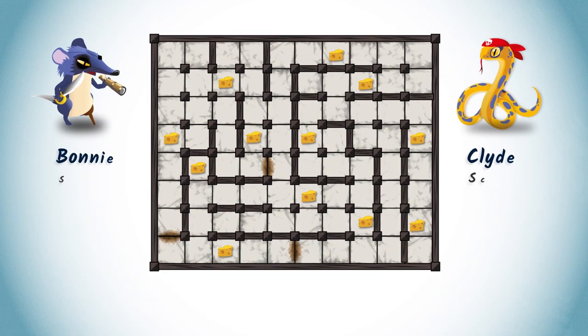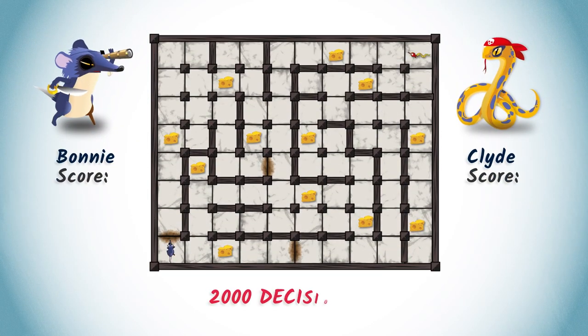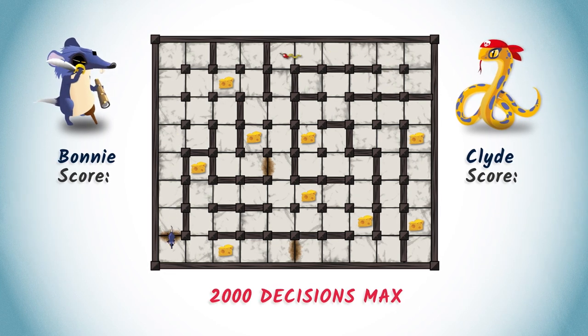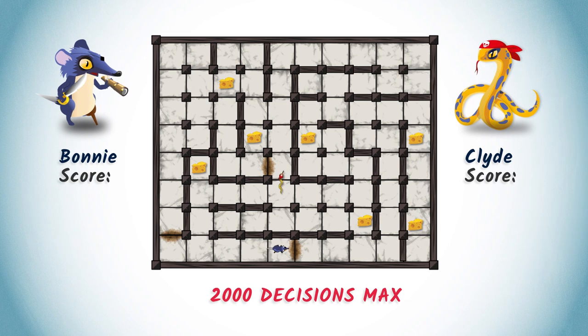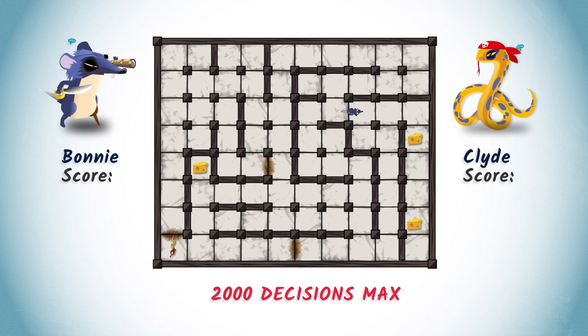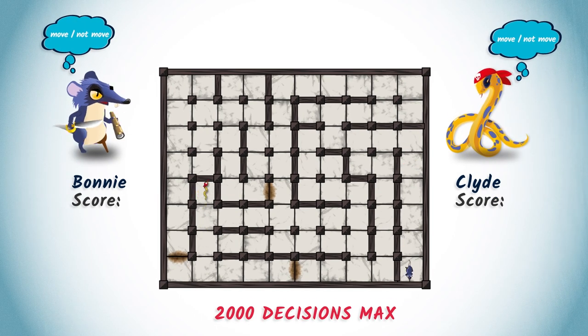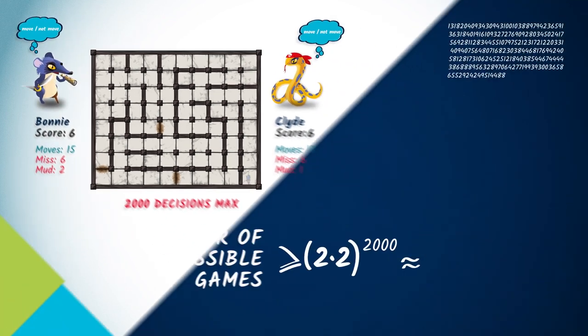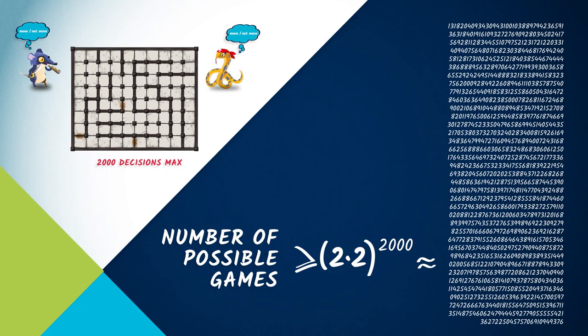Imagine a game of Pirate that is limited to 2,000 decisions for each player. At each step, both players choose a direction to move in. At the very minimum, each player has one of two choices to make: to move or not to move. In that case, the number of possible games is at least 4 to the 2,000, which is huge.